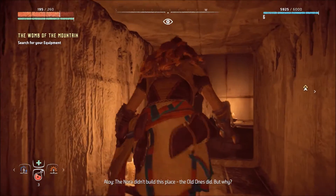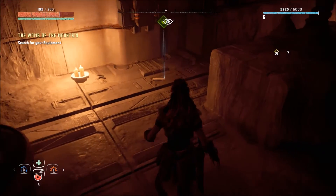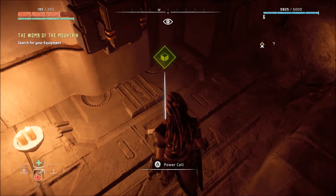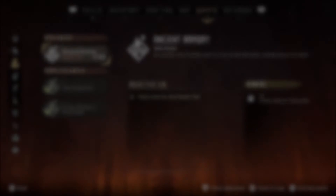Once you reach this little hidden room, there's going to be a power cell on the ground for you to pick up. That power cell is the key to your legendary armor. You pick up that power cell, and you unlock the side quest Ancient Armory.